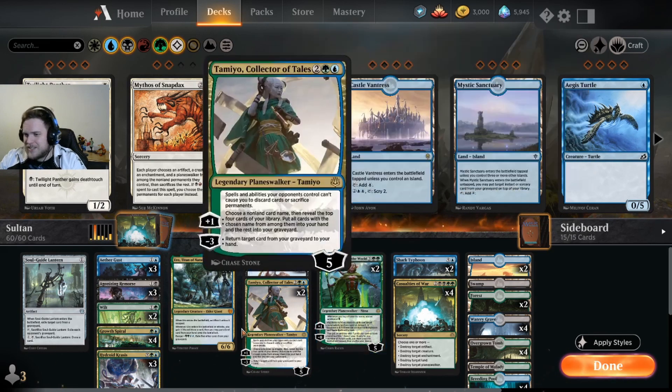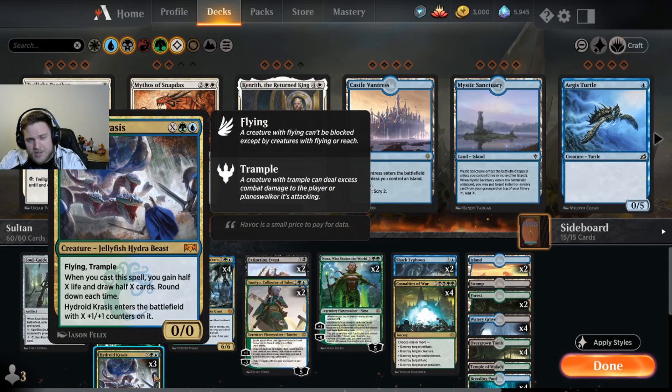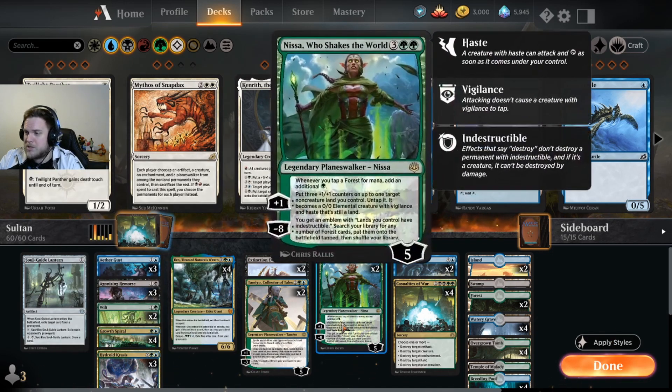Then we play the old Nissa-Krazies package. We have three Krazies — it has Flying and Trample. You pay X plus four, so it becomes a 2/2 creature; you draw half of X and gain life equal to half of X. So paying X=4 gives you a 4/4, draw two cards, gain two life. Krazies is a really strong card especially with Nissa, because Nissa's passive says: whenever you tap a forest for mana, add an additional green. This combination sometimes gives you a 10/10 plus Krazies. And on top of that you always get a creature. Nissa is always so strong, and now with the current bans, Nissa cannot get stolen by Agent anymore — so this is also a win condition obviously.